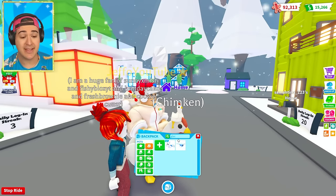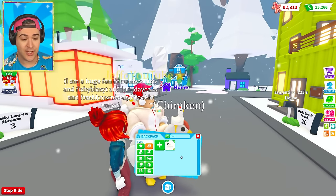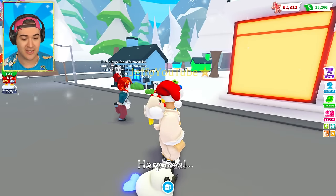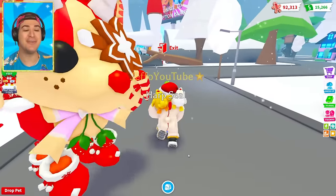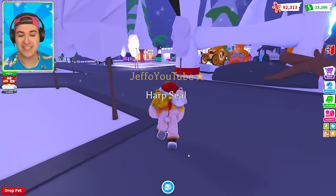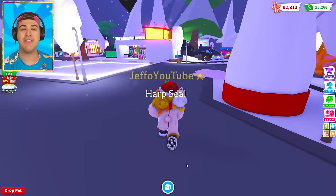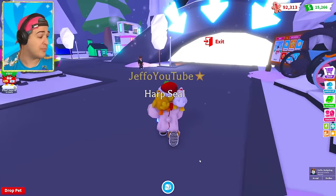We're gonna make a neon of the glacier kitsune. And look at this — we've got the neon harp seal. Oh my gosh, he's so chonky. That's a chonky boy. We're gonna make a mega neon of the harp seal, which I think is gonna look really cool. Let's go check out everything in the new update. I also want to play this new hot cocoa mini game.